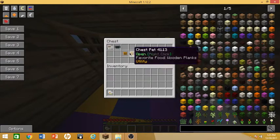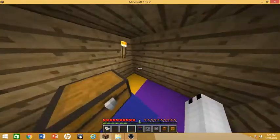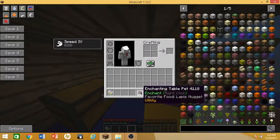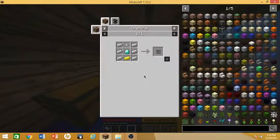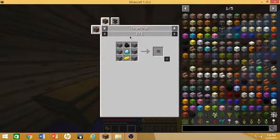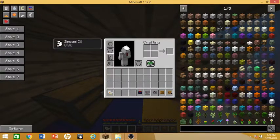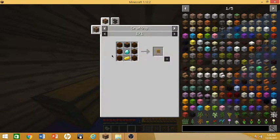So we got a few different utility pets, which are like normal household, everyday Minecraft items. We got the enchantment table pet, which needs a book, diamond, gold, and obsidian nuggets — you just put obsidian in a crafting grid. And the anvil pet, which needs iron ingots, diamond, a gold ingot, and iron nuggets. The furnace pet needs cobblestone and coal. And for the chest pet, you need spruce or any type of wood and iron nuggets. For the crafting table pet, you just need wood.